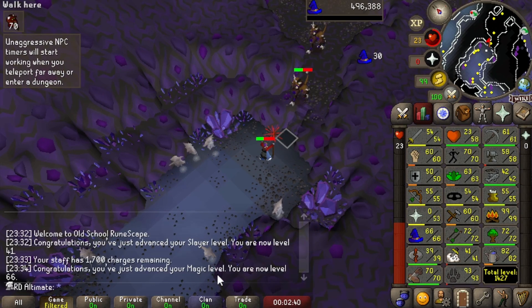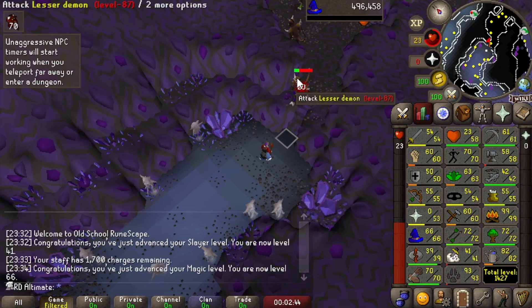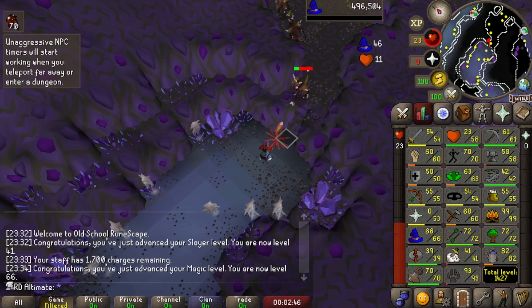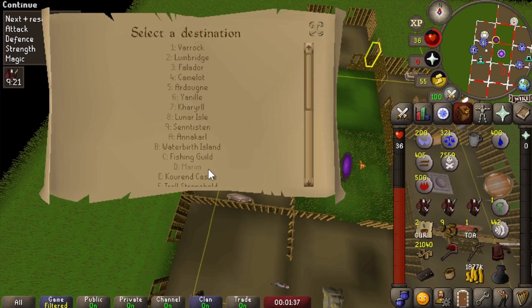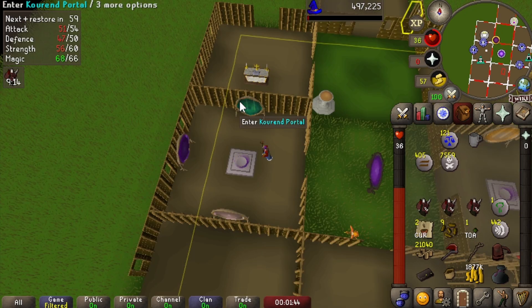That is 66 magic, which means we have reached our goal. We'll just kill this off and then go arrange our portals, and then to the Volcanic Mine. We're going to redirect the Camelot portal to Camelot Castle because we don't really use the Camelot portal much, but Camelot Castle will be really helpful for slayer.